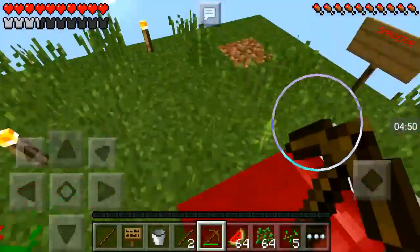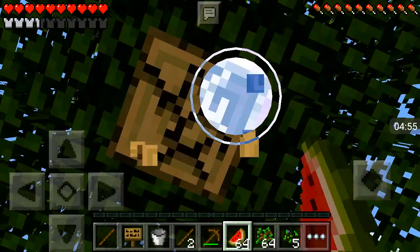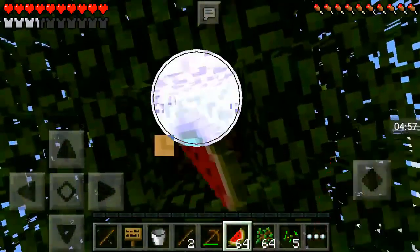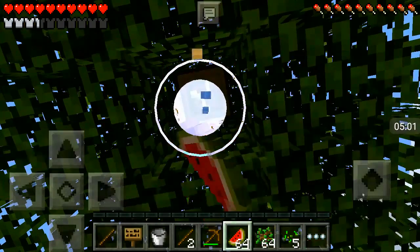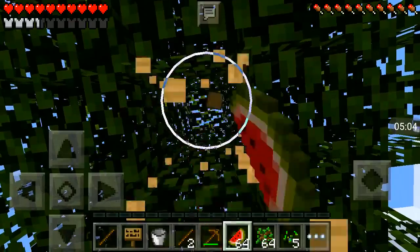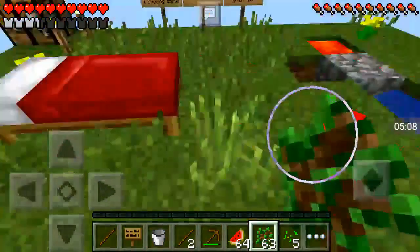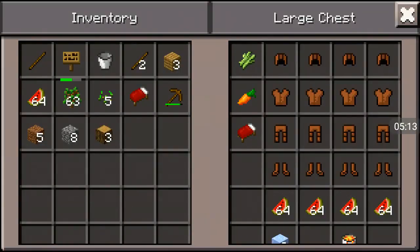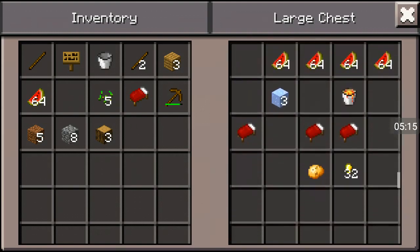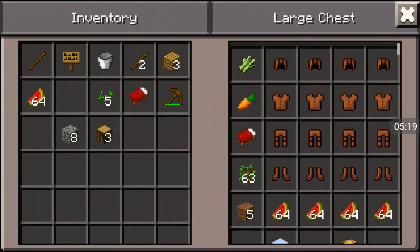And that's steep. Let's just try and destroy the rest of this. We've got a stack of saplings, so that's good. Let's just destroy the rest of this wood - there we go. Put some saplings there and wait for the rest to fall.